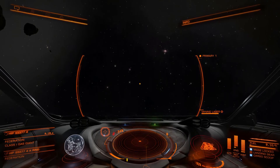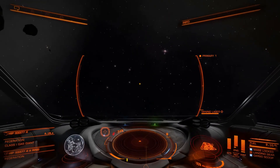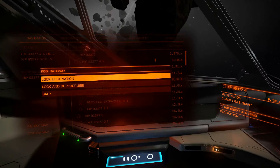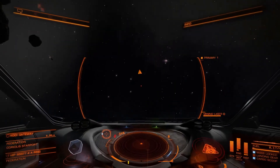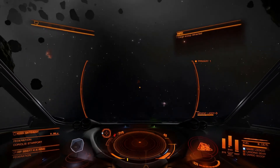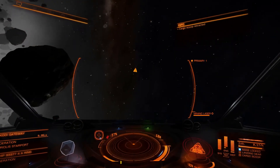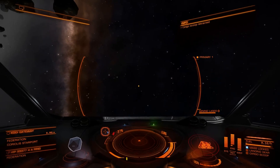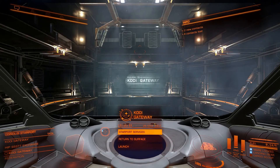Our cargo hold is full, and even one of our refinery bins is full as well. So let's go ahead, set the destination for the station, close the cargo scoop, and begin to move out of the belt. And we're back in the station.